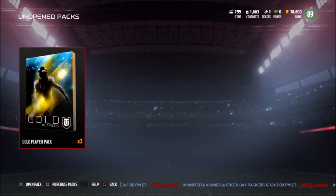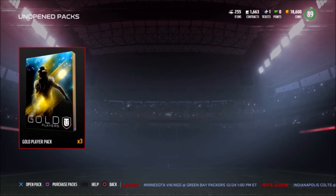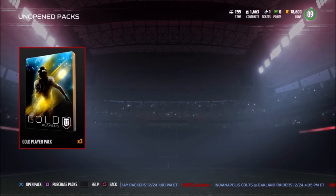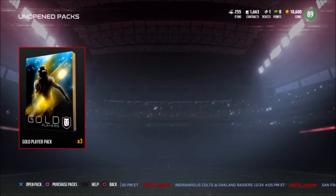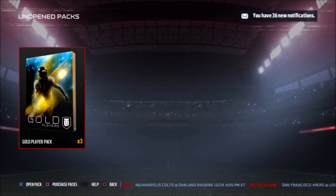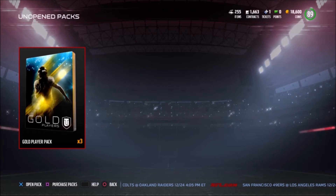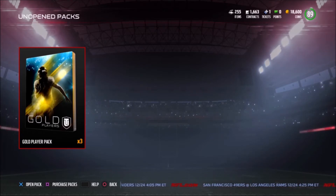What is going on everybody, today we're going to be opening three gold player packs to see if my luck has changed. I've been opening these packs and can't get anything out of them. We have three of them and we're looking for something good — I opened my legend gift earlier today and got the John Elway collectible and the Ray Nishki collectible, two cheap ones. Let's get right into it, first pack coming up right now.